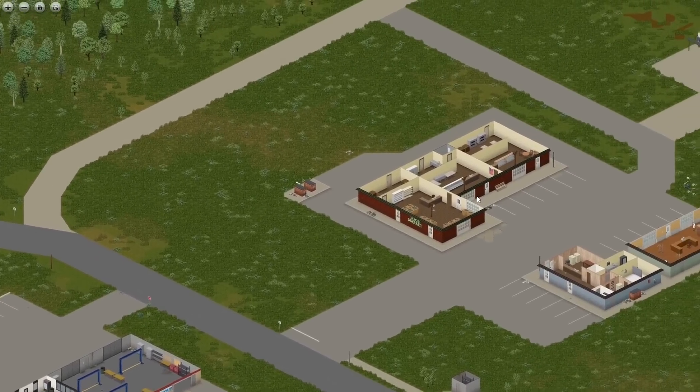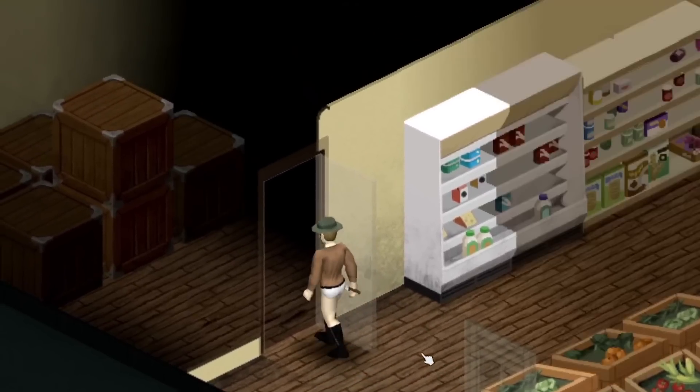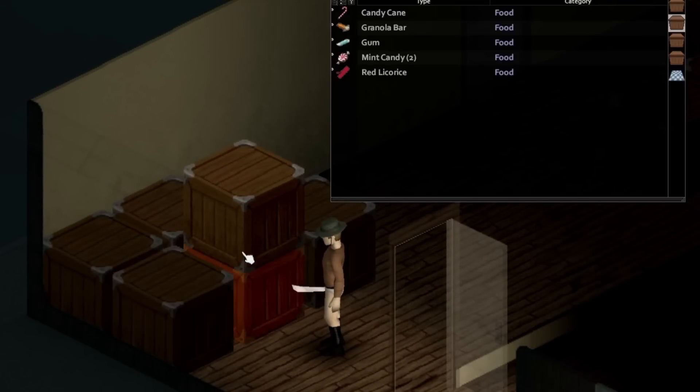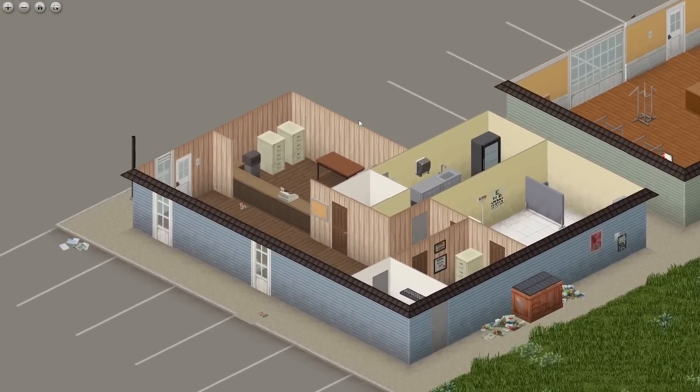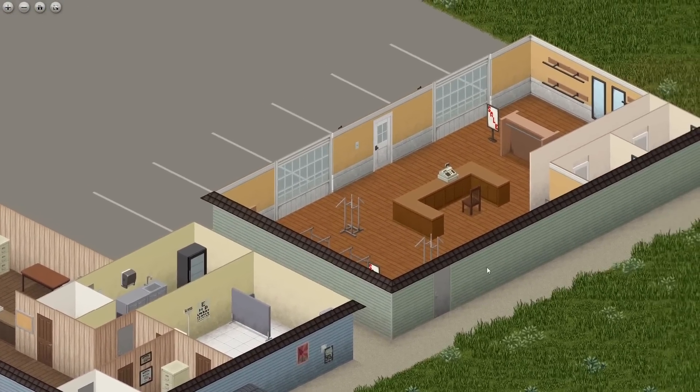Across the street we have a food market with a bunch of crates in the back filled with candy and canned foods, so even if you aren't able to get here before the food starts rotting you can still loot the back. Then right below we have a doctor's office that has tons of medical supplies, and right next to that is a clothing store.